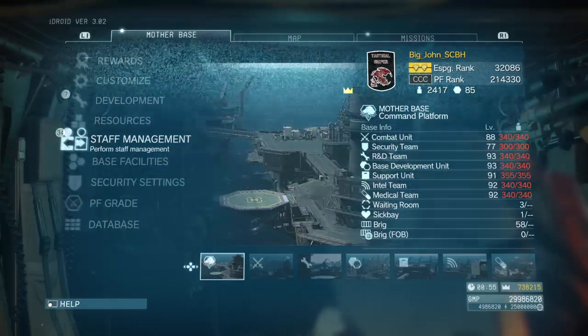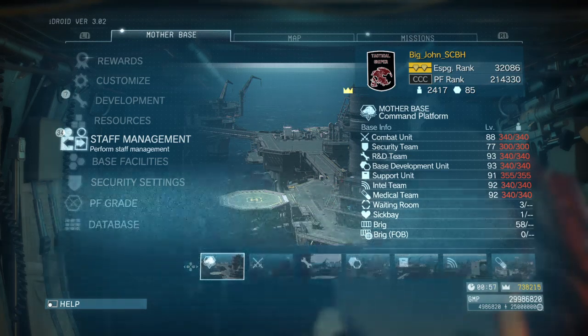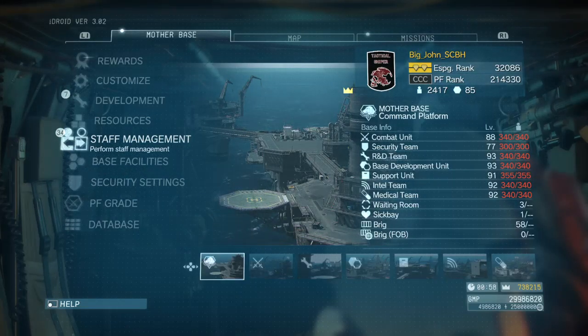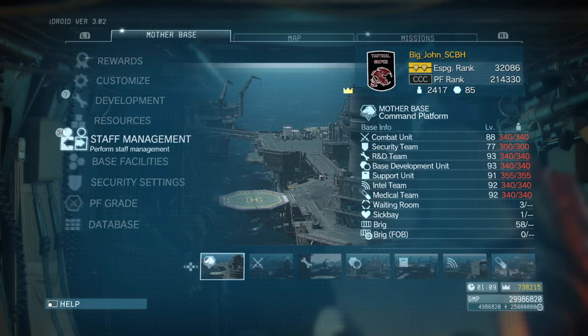As you can see from my previous video on soldier farming at Trader's Caravan, my mother base and all platforms are completely full. I can't add more soldiers to any area unless they're higher rank. When you're farming soldiers, don't worry about checking their grades — just fultron and extract all of them. The lower-grade ones will go from the brig to your waiting room.